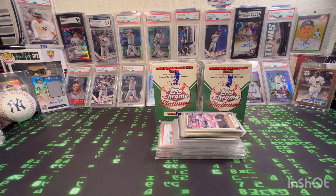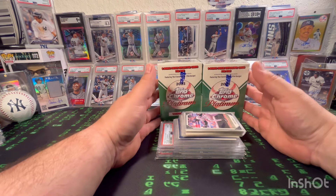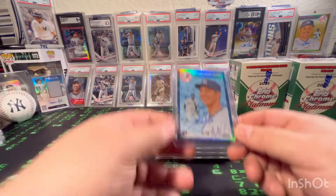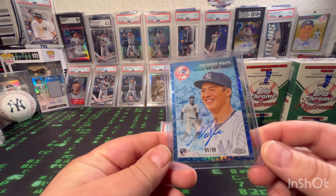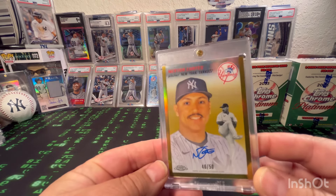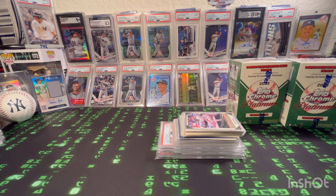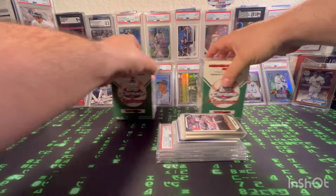What's up everybody, Neo the one 416 back with another video. In this video we're going to do two more 2023 Topps Chrome Platinum blaster boxes. Love this product — for me it's the best product of the year. From previous videos I pulled my first Yankee auto, a color match Volpe rookie card 95 of 99 blue, and a Nestor Cortez gold 46 of 50 auto. Also pulled an Andrew Jones gold to 50 but worked that out in a trade.